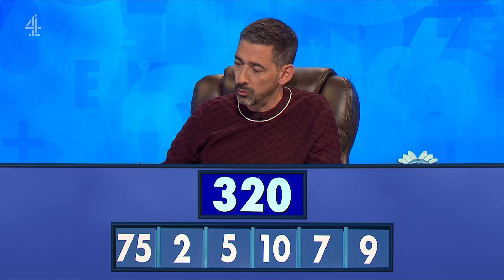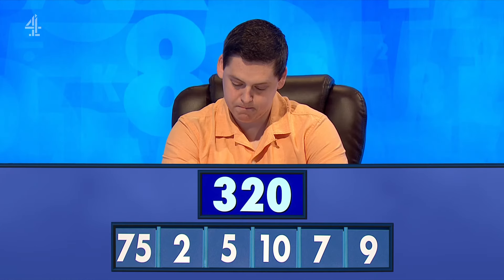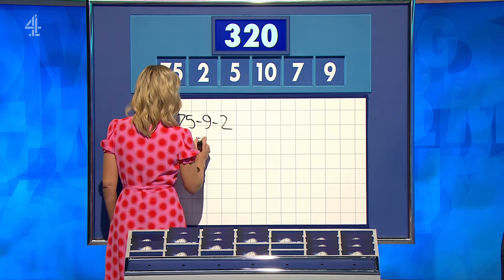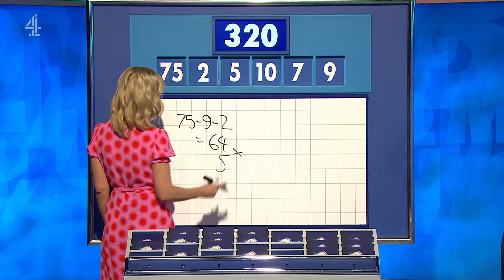3-2-0, Rob? Yes, 3-2-0. What about you, Steve? Yeah, 3-2-0. Well done. Off you go, Rob. So, 75 minus 9 minus 2 is 64, times 5. So many ways for this one. I didn't see that one.